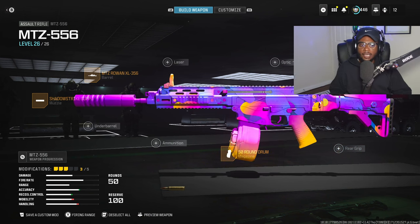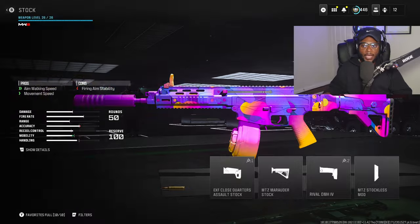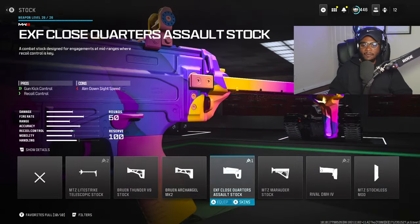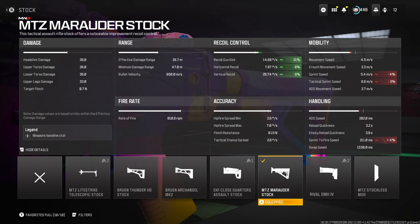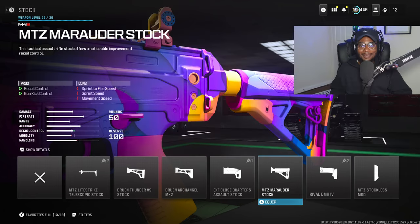Because the MTZ, when you are not running an underbarrel, is going to have a little bit of a weird recoil pattern, we're going to correct that with a stock. I recommend running the MTZ Marauder stock here, bumping up that recoil control and gun kick control. Definitely a nasty attachment on this specific setup because, again, we're not running an underbarrel, so we need that additional recoil and gun kick control to go full auto across the map without worrying about a thing.